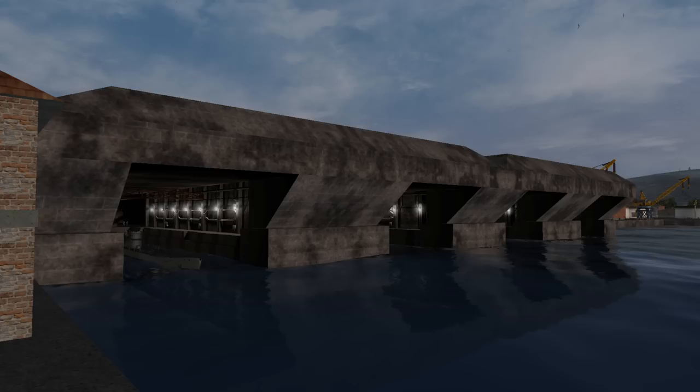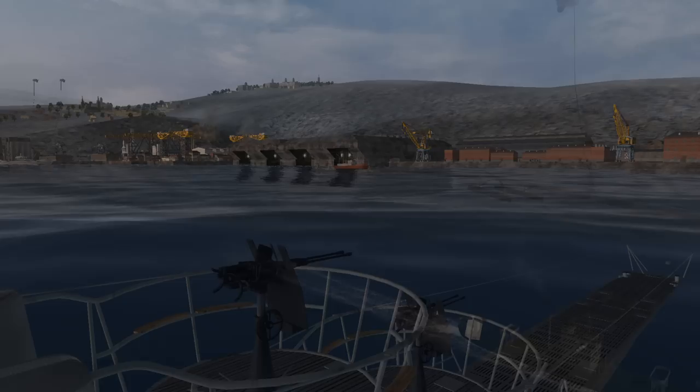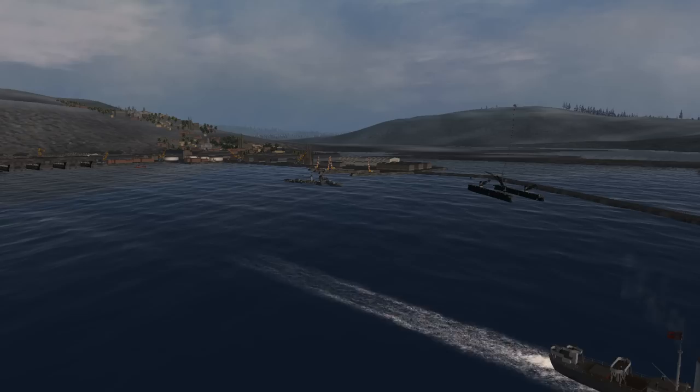Our stay in Bergen, Norway was remarkably short. Torpedoes, fuel, and food were rapidly loaded on board. I was amazed with how fast this was all done. The Bergen docks were buzzing with activity. Type 7 boats were in the process of being overhauled with new anti-aircraft guns and snorkels. These U-boats would be assigned to anti-invasion duty.